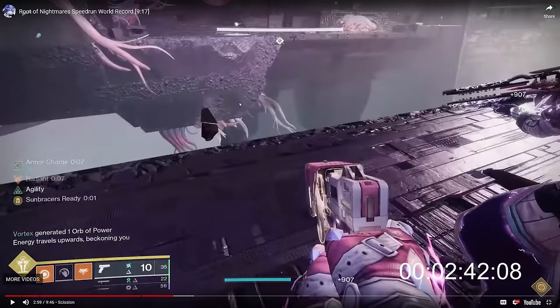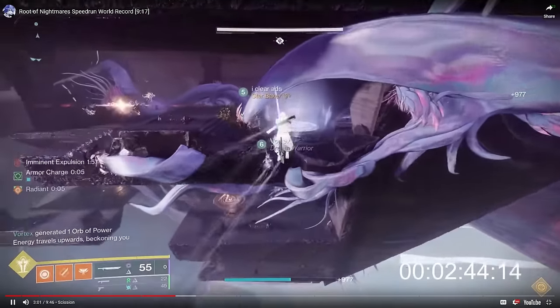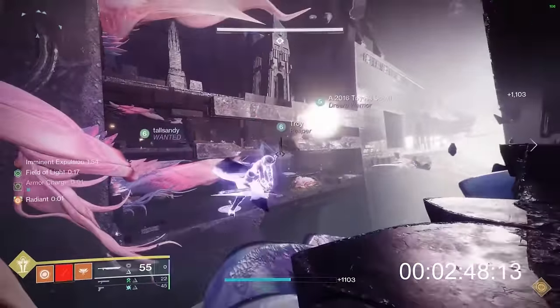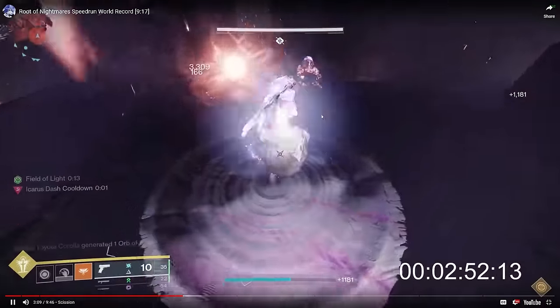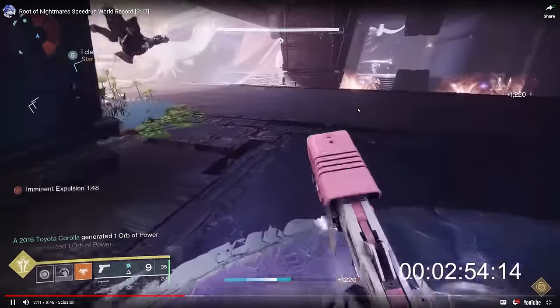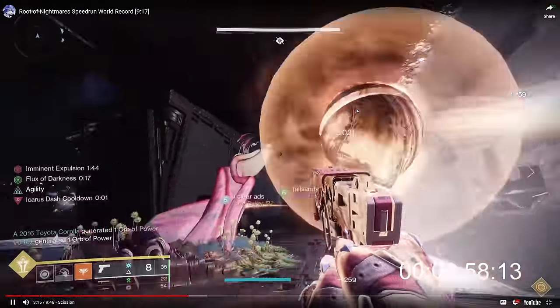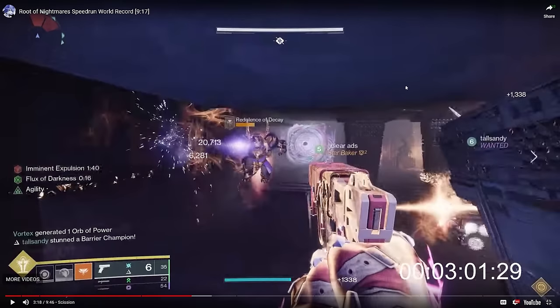This encounter — the next two floors are basically the same thing: just well skating across, staggering your node and buff timing so everybody gets equal distributions. This is a pleasure to watch. The next two floors are largely similar — people are alternating, leapfrogging each other, doing this well skating routing. So that's pretty much it for second encounter.